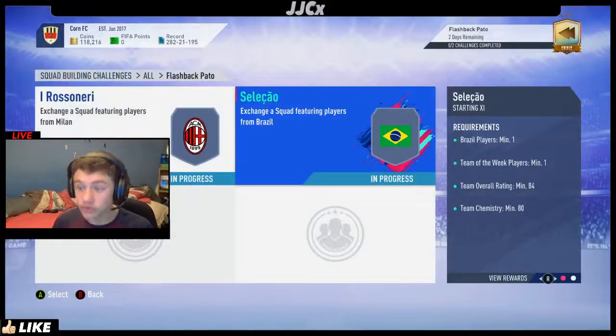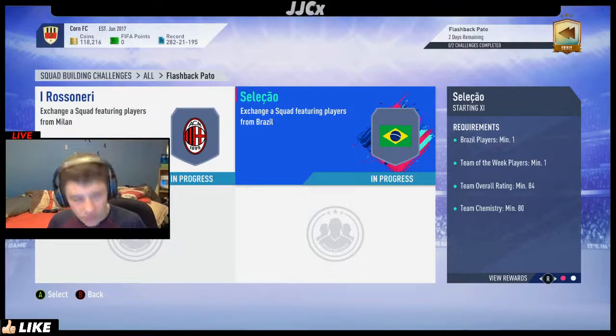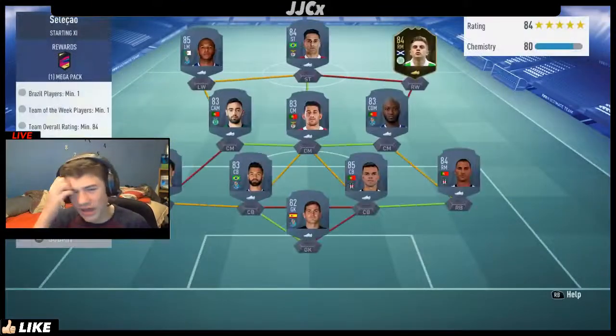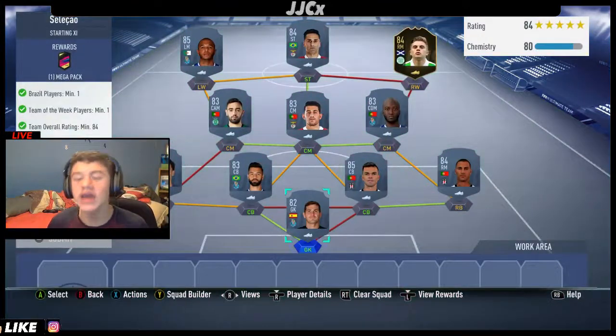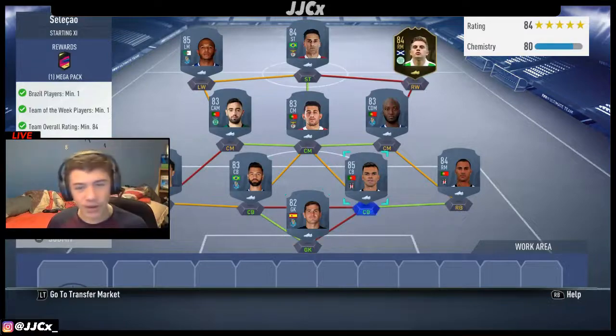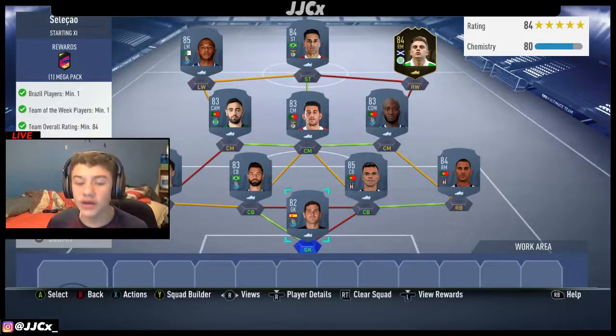Now we're going to have a look at the Brazil squad. You need one Brazil player, one Team of the Week player, and then an 84-rated squad. So this one is a bit cheaper — this one's going to be around 80k, the other one's going to be about 100k. So it's going to cost you around 180k to 200k total, or probably around 160k if you snipe players and you've got a few in your club.